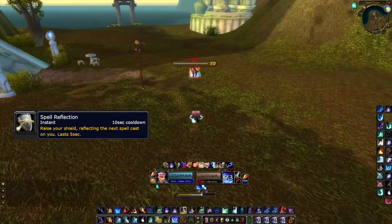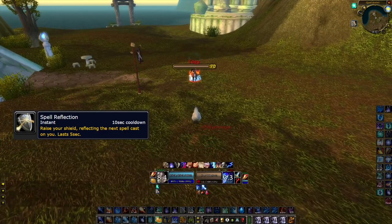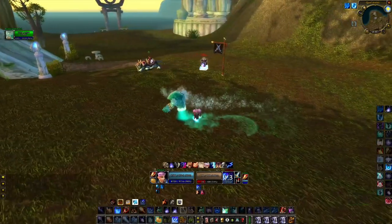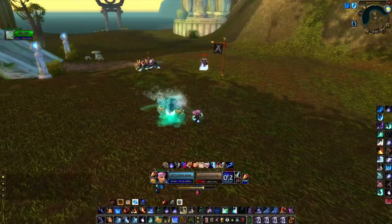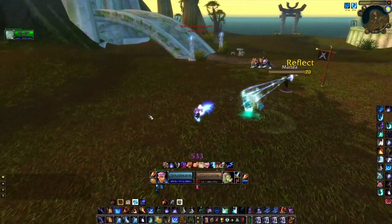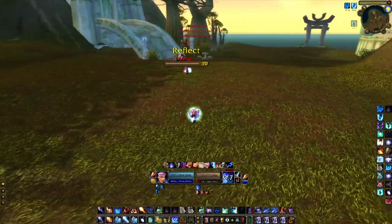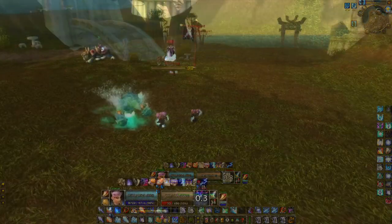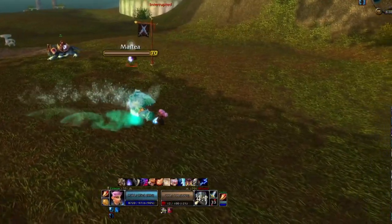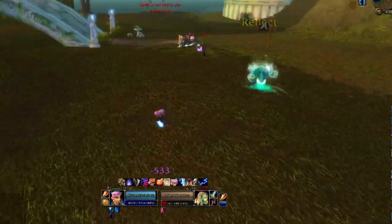Warriors will have Spell Reflection in TBC and this is a huge counter against casters. The best way to counter this as a mage is to bait the warrior into using Spell Reflection. I often bait by pretending I will finish the cast of a Frostbolt or a Sheep. Once we've baited the Spell Reflect, we cast one instant spell to remove the buff, and then we can Sheep.